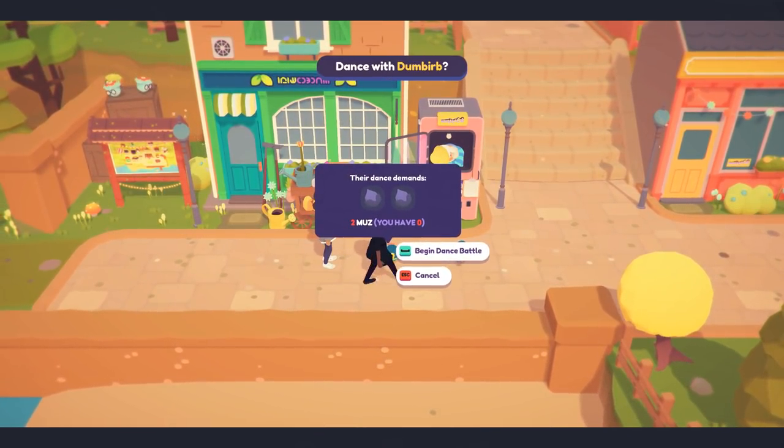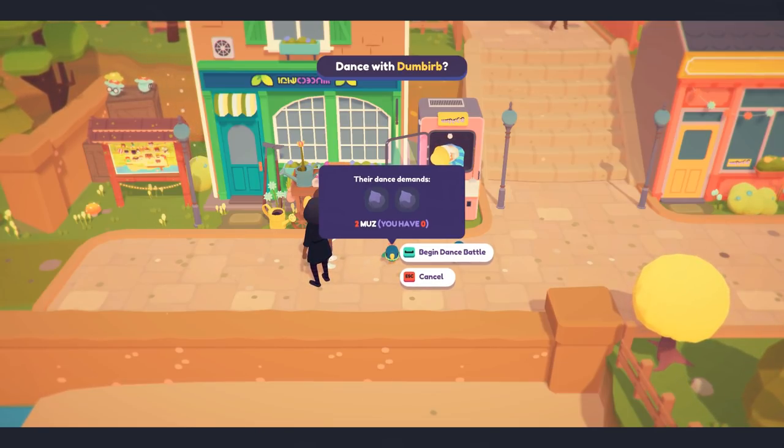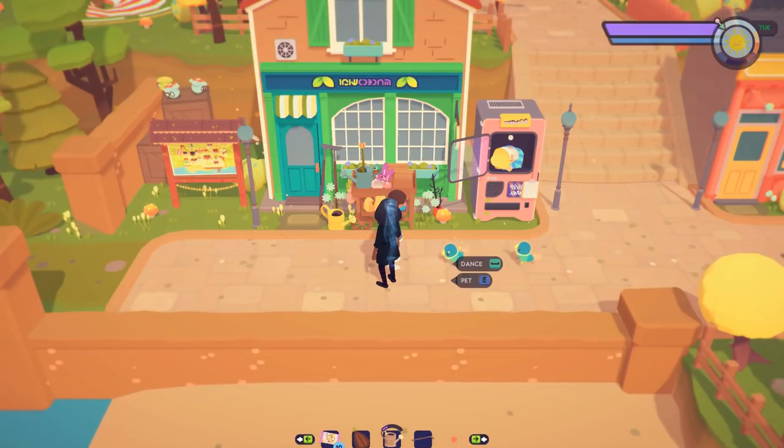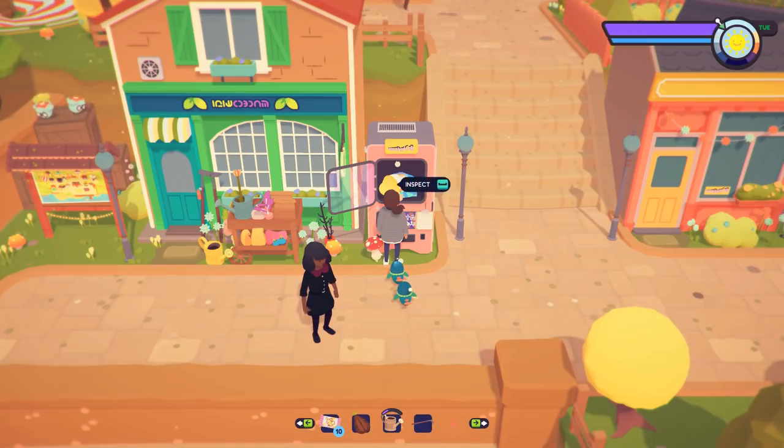Oh we can dance-off against them! Their dance demands two Muz and we have no Muz — so you have to bring them things in order to do dance-offs. Got it. I don't think I can use this just yet.